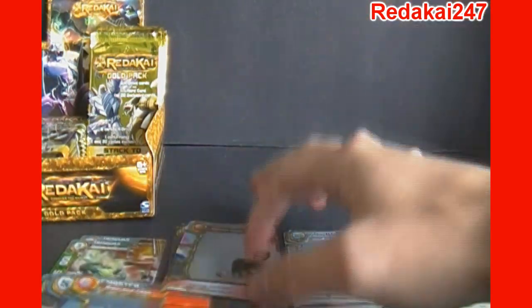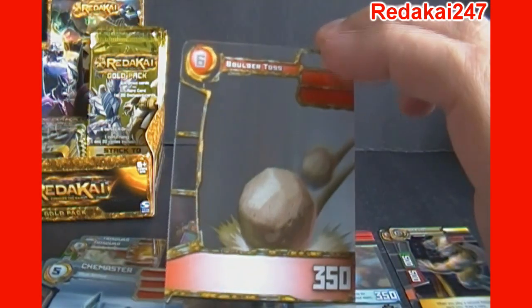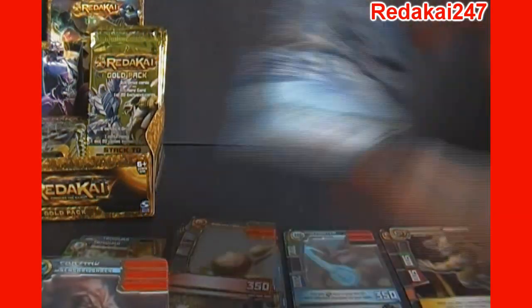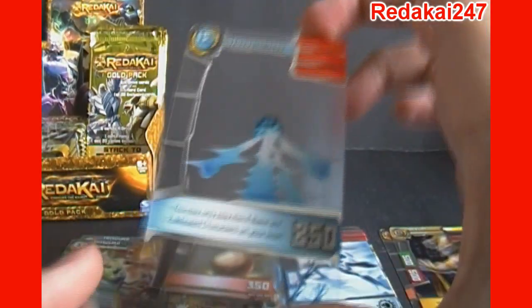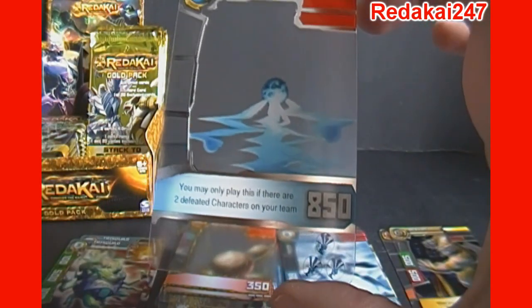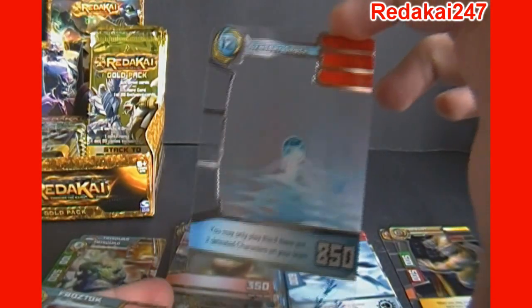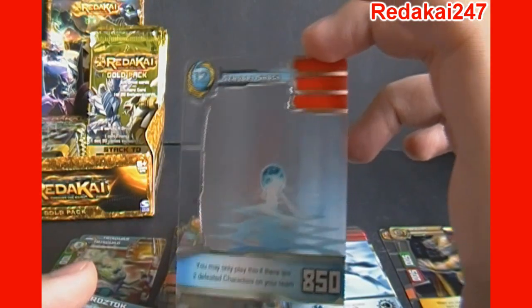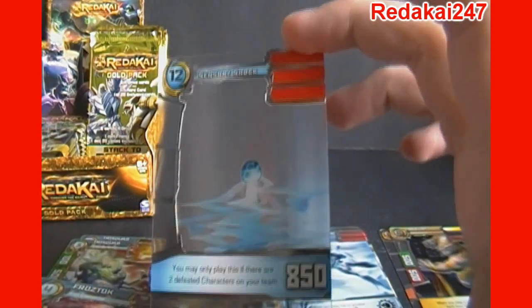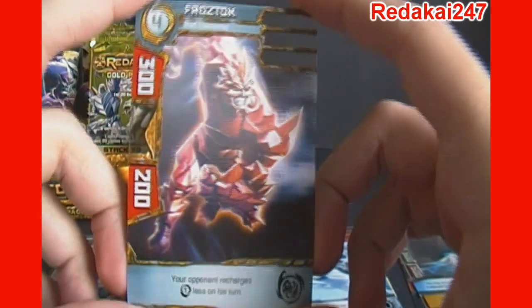Boulder Punch. Boulder Toss — I think that one may have been used as well. That one's pretty good for six Kairu, it does two bars of damage. We've got Chemister, Blue Animal. And I think our gold pack exclusive is Sensory Shock, which actually does a full knockout if it hits. You may only play this if there are two defeated characters on your team, so this is kind of a last ditch effort type of card. You have to be doing a full game, three on three or whatever, because otherwise you would not be able to use it. Kind of cool but very selective on how or when you can use it. Then we've got Froztok, Red Elemental.